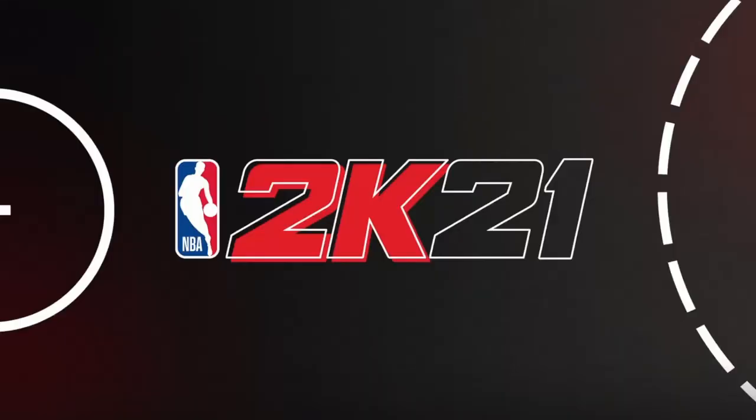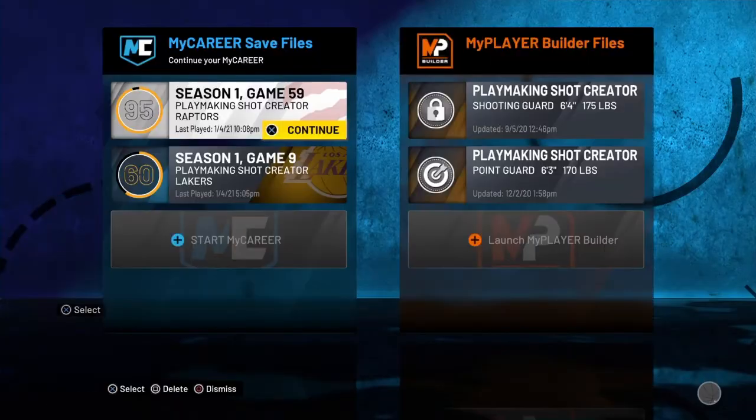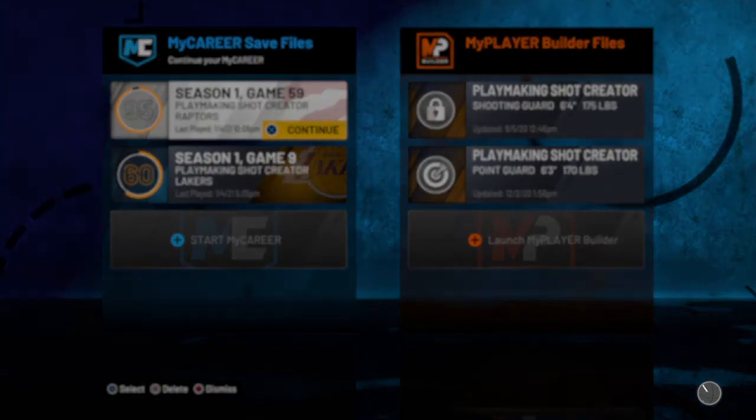All you want to do is hover, go to MyCareer, hover over your player, double tap the middle button, and hover. Go to Network, hover over Test Connection, and then click on your MyPlayer. Once the bar hits 27, test connection.